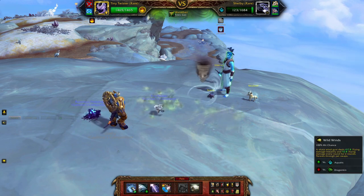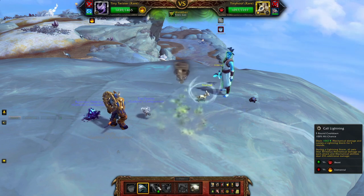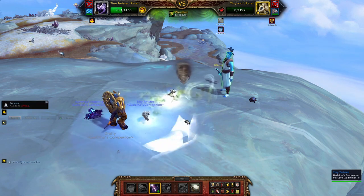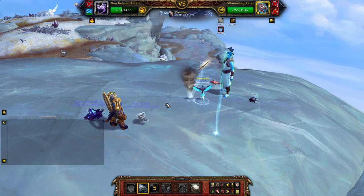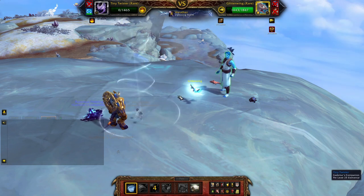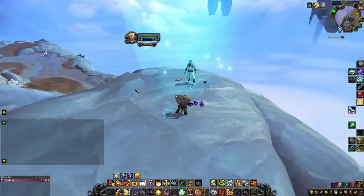Tiny Twister comes in and we use Wild Winds just to finish Shelby off. Now Tiny Hoof comes in and we use Flyby, then Call Lightning — better safe than sorry. Litter Wing comes in so we use Flyby to apply the debuff, then Wild Winds — but we're going to die. Surge of Power should be enough. 1.7k — Stratios completed.